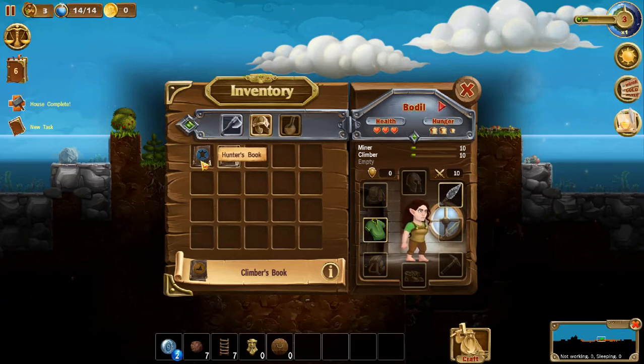Since we got a miner, I would like to give her the climbing skill so that way she's able to mine and climb through all the dirt a little bit faster, and they are able to climb ladders faster and descend them faster. For the hunter's book, I like giving the hunter's book to an archer, and if I don't have an archer I like turning one into an archer.